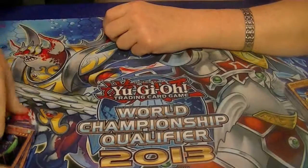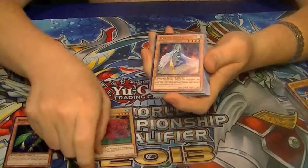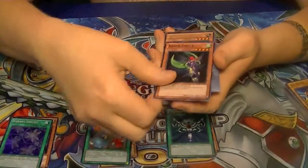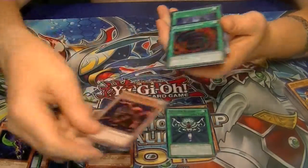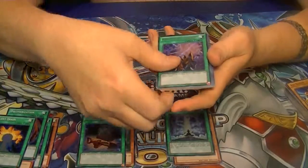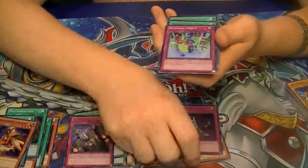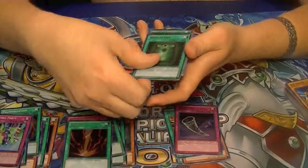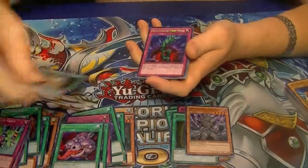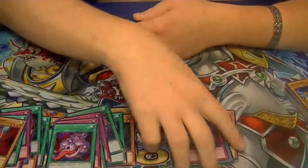Alright, that does it for part number 5. Here's the recap: Harpy Lady number 3, Kabazoles, Harpy Queen, Elegant Egotist, Scapegoat, Monster Reborn, Harpy Lady number 1, Destroyer-Saurus, Harpy's Pet Dragon, Polymerization, Foolish Burial, Gates of Dark World, Silent Doom, Dark World Lightning, Trade-In, Amazonian Paladin, Solemn Judgment, Black Horn of Heaven, Hysteric Party, Ryageki, Book of Life, Hysteric Party, Pot of Avarice, Brawn, Super Rejuvenation, Bottomless Trap Hole, Heavy Storm, Harpy Lady, Pot of Avarice, and Black Horn of Heaven.